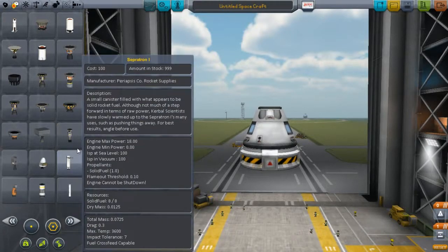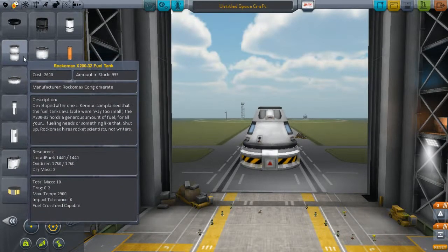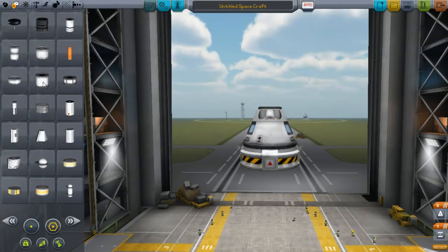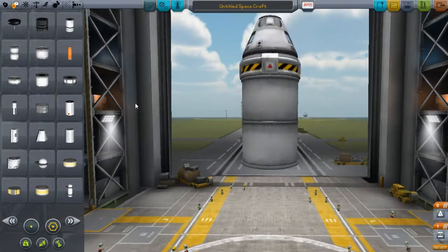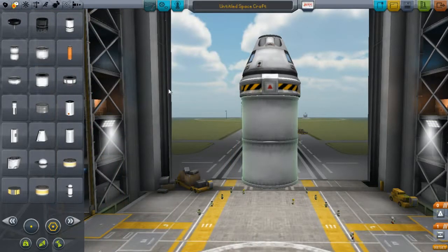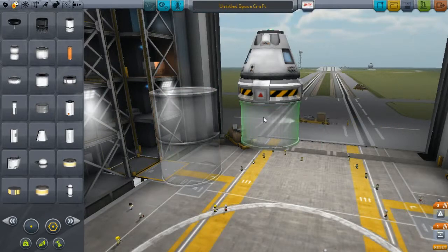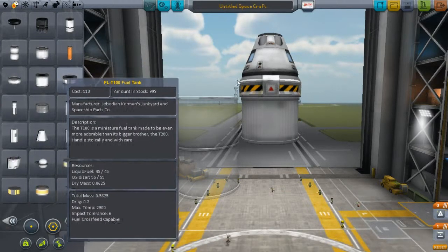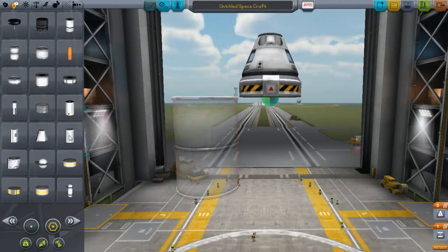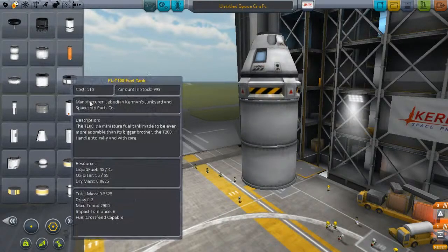How much fuel do we need? Just enough to maneuver ourselves around orbit or for whatever space mission we're on. For this one, we're going with a standard Apollo-style capsule setup, so all we need is a normal Rockomax X200-32 fuel tank. You could also replace that with the Rockomax X200 regular — it's half the size and half the quantity. The medium half-size one is good for compact missions or if you're having a weight problem.